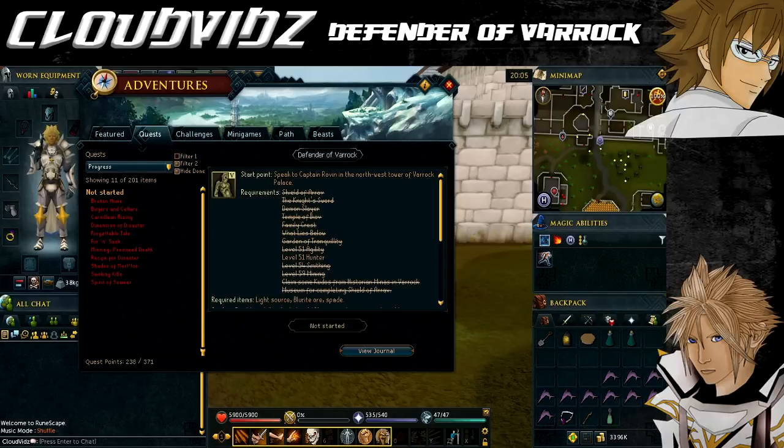You're going to need these skills: level 51 Agility which can be boosted, level 51 Hunter which may also be boosted, level 54 Smithing which cannot be boosted, and level 59 Mining which may be boosted.